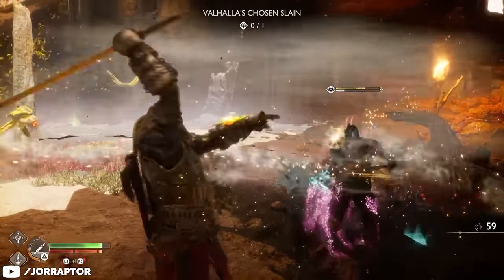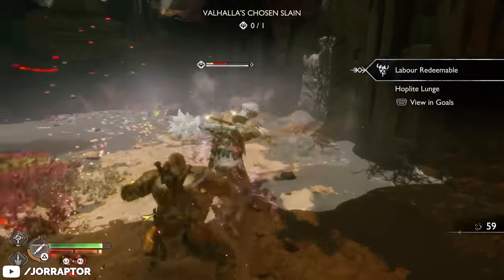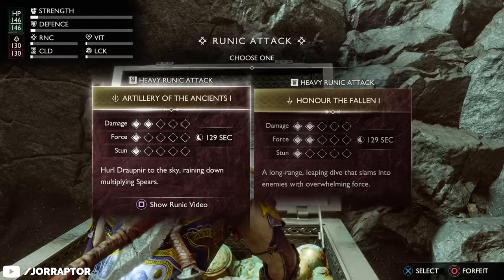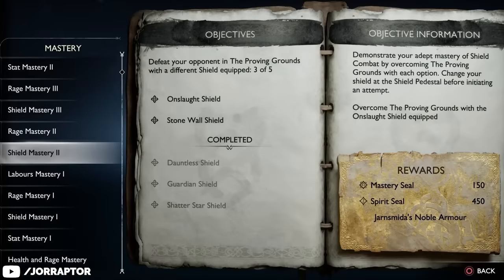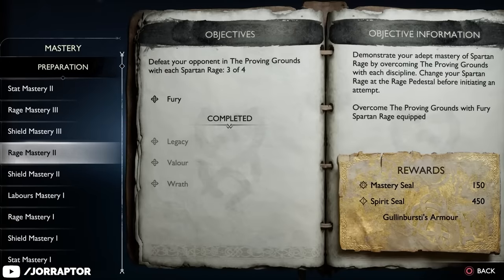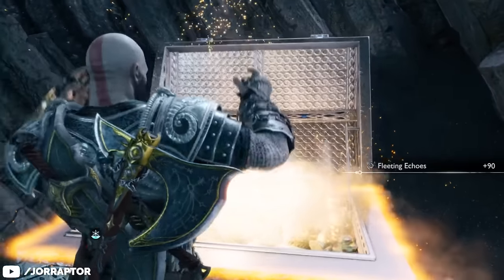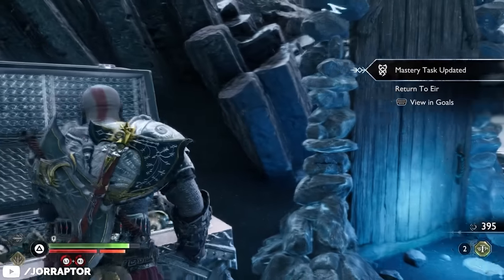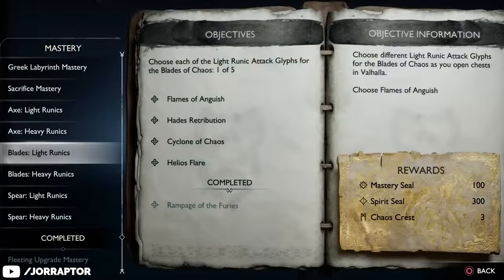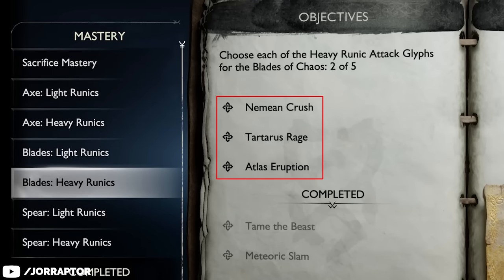The longer mastery challenges take the most time to complete but are worth it. Many of them require trying different things, like completing encounters with every type of shield or rage, or unlocking every runic attack for a weapon at least once. To complete these quickly, always pick something you haven't chosen before, and check your progress in the menu to make sure you're not repeating runic attacks.